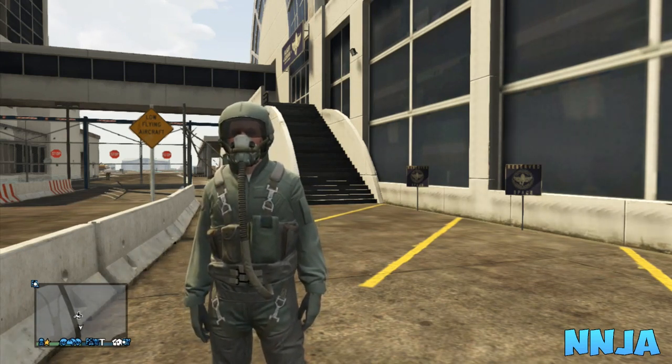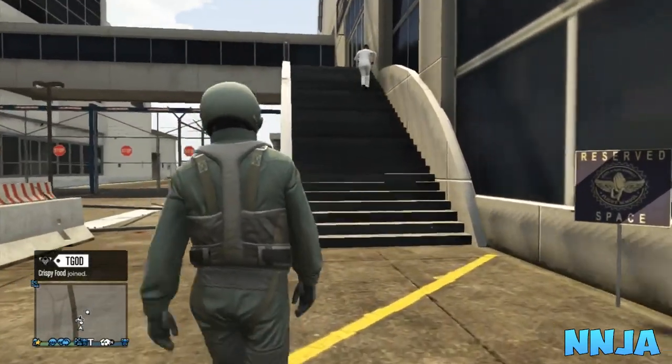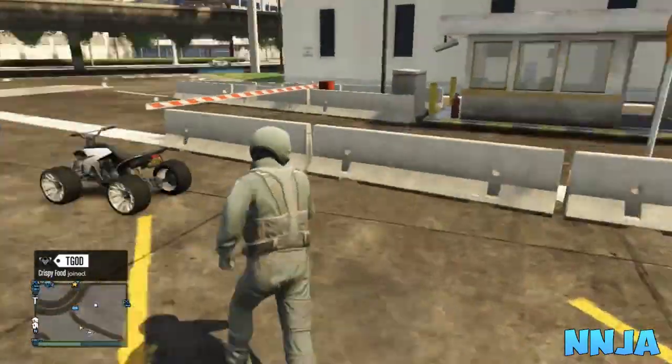First thing first, you want to make your way to the airport with your friend. Then you want to go up these stairs, and once he finally makes it up there, you want to walk into the flight school DLC circle mission.